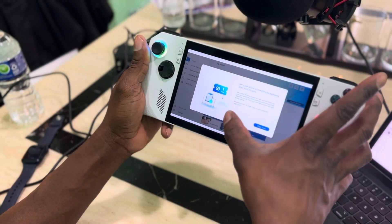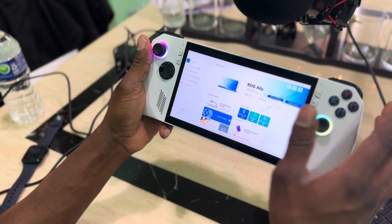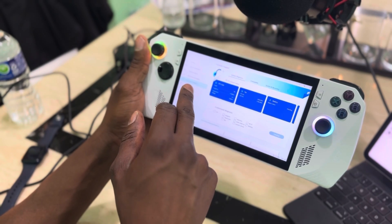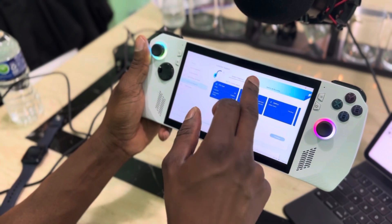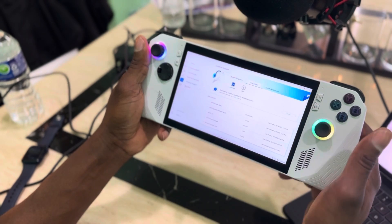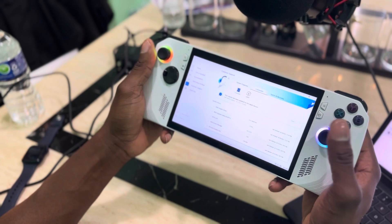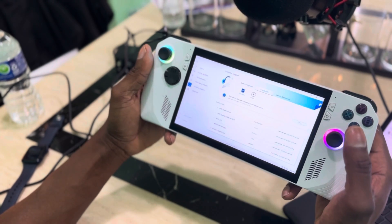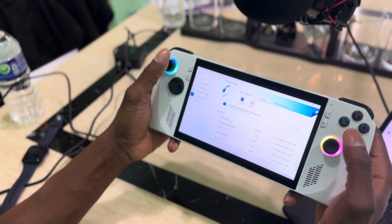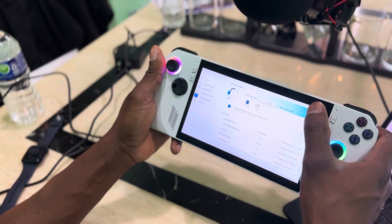The next thing is to go to MyASUS. Make sure you're signed up and signed in, because when you first turn it on it will prompt you to sign up. Then go to Customer Support, then Live Updates, and click Check for Update to make sure everything is updated.